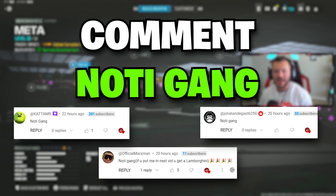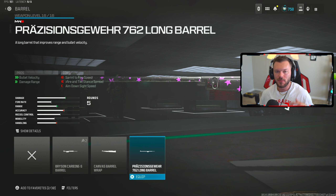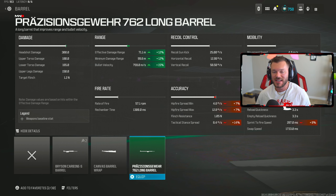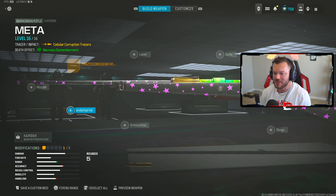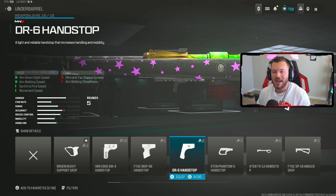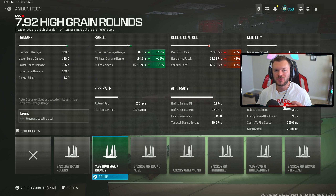Let's hop in here and build out the Car90AK. First thing is the barrel — we're gonna throw in the 7.62 long barrel. If we pull up the detailed stats, our effective damage range is 71.1 meters. That's basically your damage profile drop-off where you get the one-shot headshot at 71 meters. We're building it to be as effective as possible while keeping it fast. Then in the underbarrel section, we're throwing on the DR6 Handstop for fast movement and quick-scope vibes. In ammunition, we go with the 7.92 high-grade rounds, boosting us out to 81.8 meters and getting us almost to 900 meters per second bullet velocity.